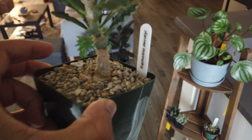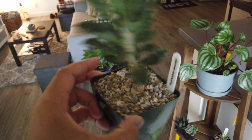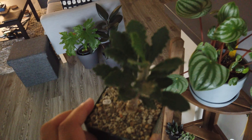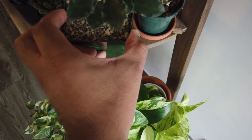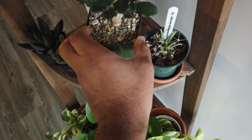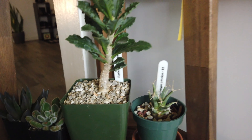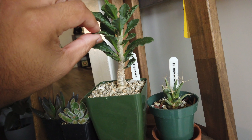And we got this euphorbia — I got this for 12 bucks at Leaf and Spine as well. Care-wise, this guy is a little different. I have these guys inside because I'm trying to start an indoor cactus collection. I'm trying to give these guys filtered light, especially because the leaves are not like the Madagascar palm — it's more rugged and rough.